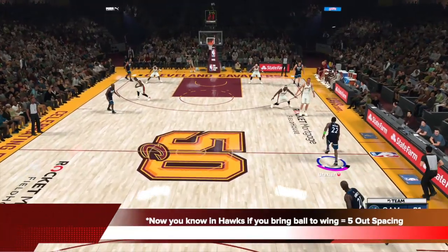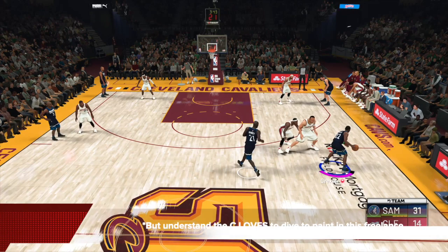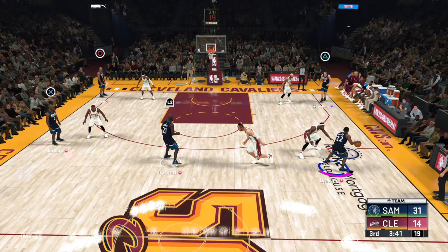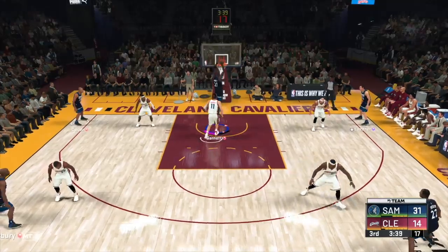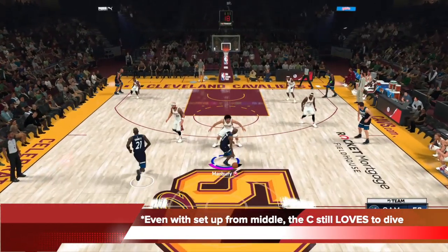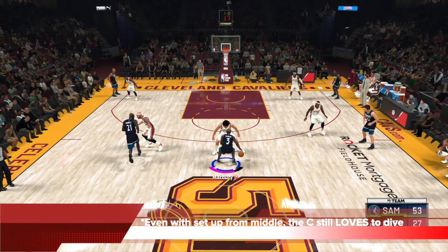Now that you know in Hawks freelance, if you bring the ball to the wing it's going to be 5-out spacing — you can see KG is moving to the top. But understand this: in this freelance, the center loves to dive to the paint. That's just by nature. You can see Garnett just goes on his own — I didn't tell him to do that. That's the nature of this freelance, something you have to understand in the 5-out space.